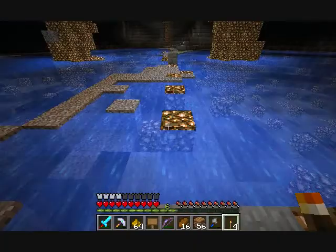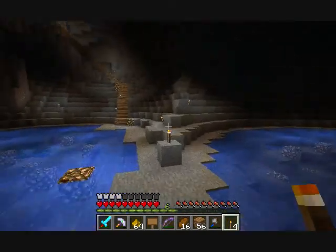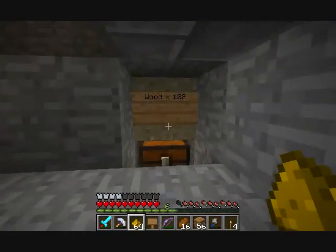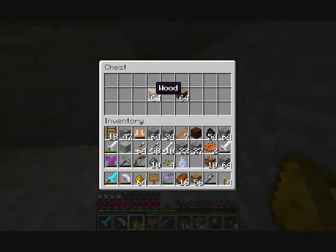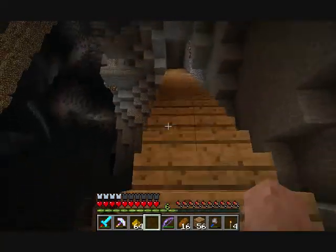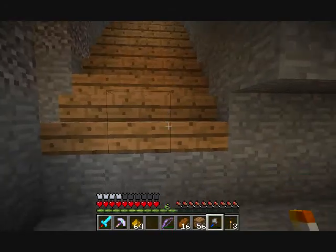I was going to say, I wonder if — let's pretend that for some reason there's a glowstone block that isn't illuminated, so it's just dark glowstone. I was asking if it would be possible for things to spawn on dark glowstone. But then I realized that's kind of a pointless question, because glowstone should never, ever be dark.